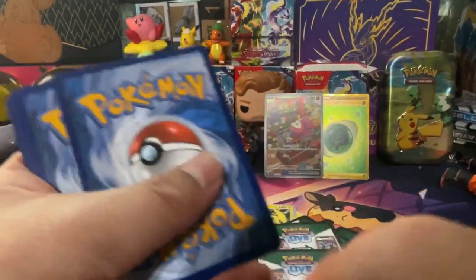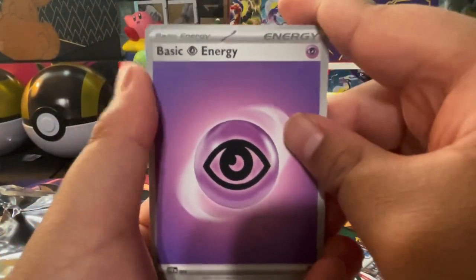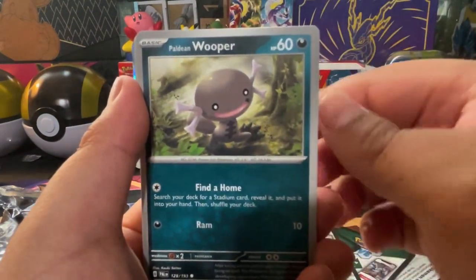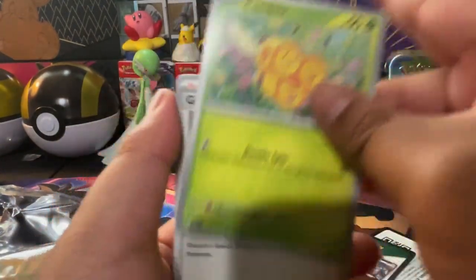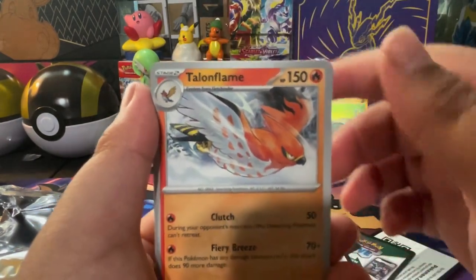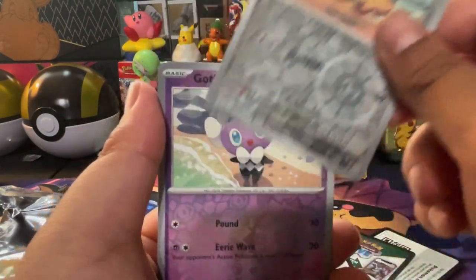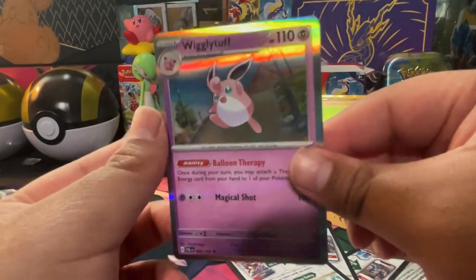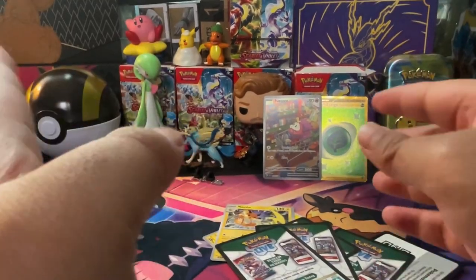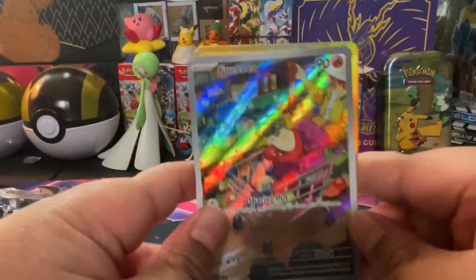There's the code for the last pack. We got a Psychic type energy, a Hoppip, a Paldean Wooper — the art rare for this one is also really adorable. We got a Noibat, a Combee, Gimmighoul, Talonflame, Heracross. First reverse is a Quofant, second reverse is a Gothita, and the last card of the box is a Wigglytuff holo.